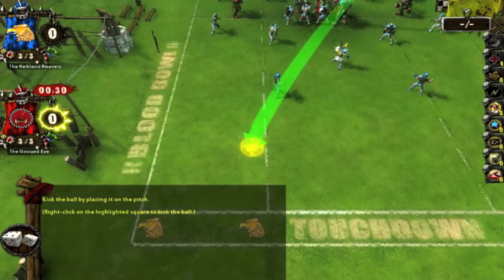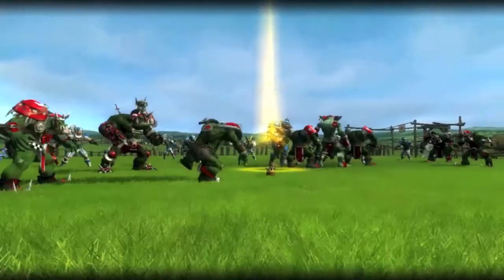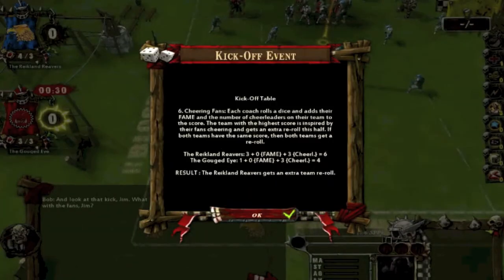There's a kickoff event — each time you kick off or receive, they roll on a chart. The result this time is a 6: Cheering Fans. Each coach rolls a die and adds their fame and the number of cheerleaders to the score. The team with the highest score gets an extra re-roll this half; if tied, both teams get one. The Reikland Reavers rolled a 3, with zero fame and three cheerleaders for a total of 6. The Gouged Eye rolled a 1 with zero fame and three cheerleaders for a total of 4. Result: the Reikland Reavers get an extra team re-roll.